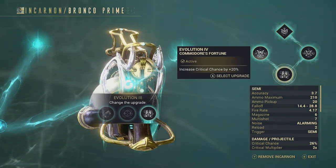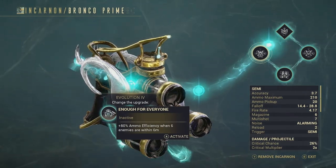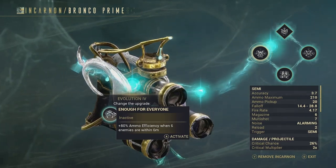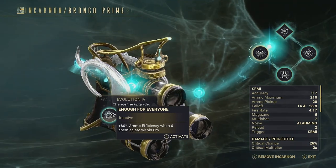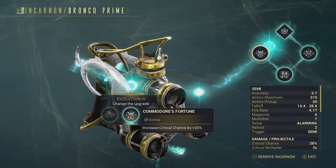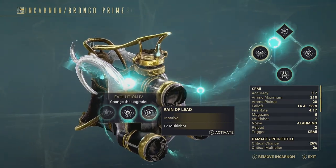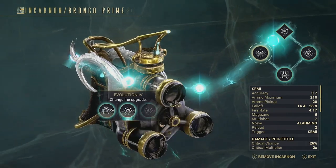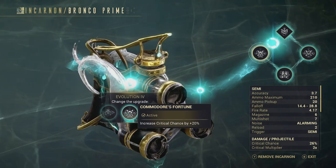I normally don't choose Extended Volley because I think it's a waste, but this magazine — you only get 6 shots and then a 2-second reload, so increased magazine capacity actually helps. For Evolution 4 you have three choices: Enough for Everyone, plus 80% ammo efficiency when 6 enemies are within 6 meters; Commodore's Fortune, increased critical chance by 20%, which I chose; or Rain of Lead, which gives plus 2 multi-shot. I went with Commodore's Fortune for that increased crit so the weapon can actually deal some damage.